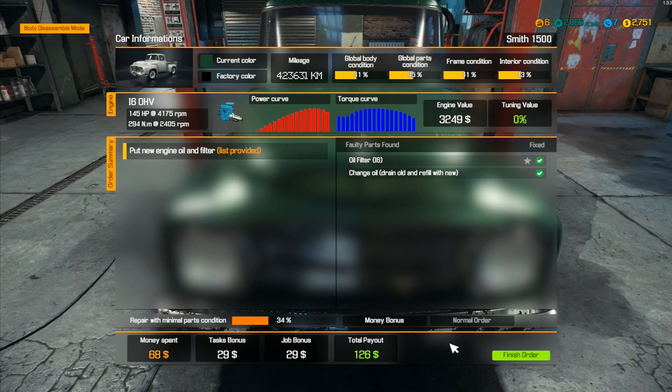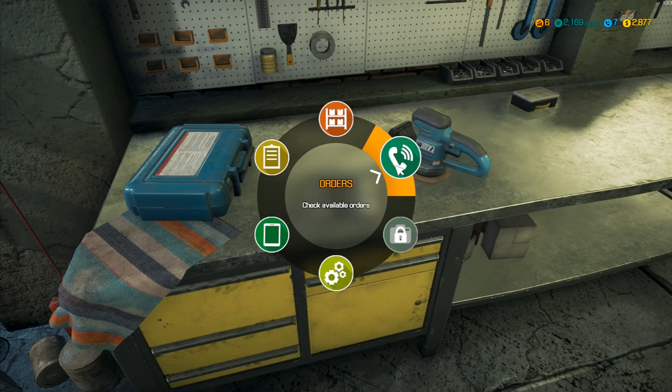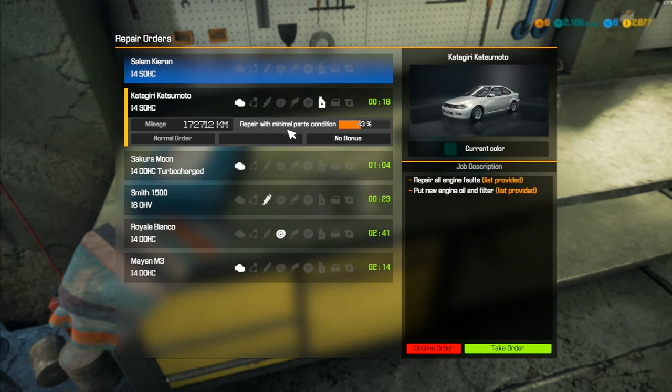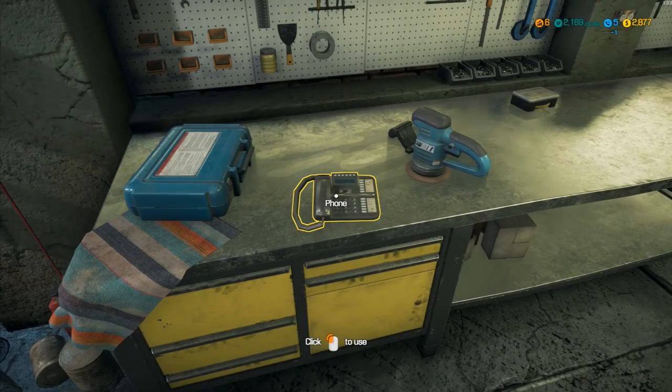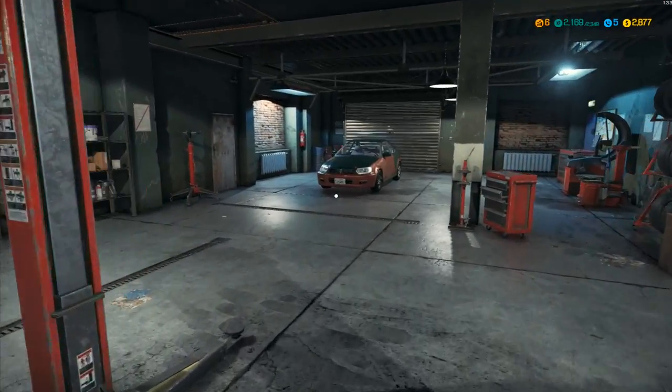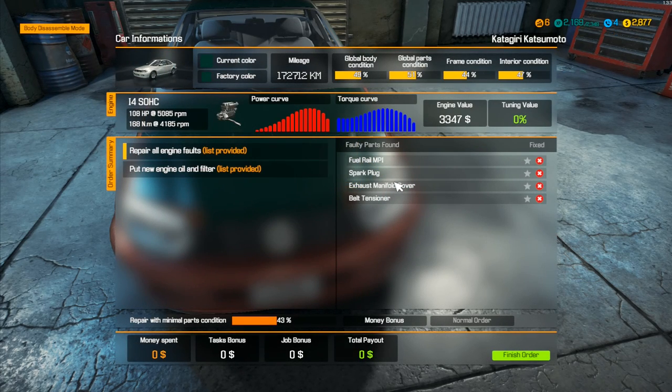That was really quick - we got a task bonus and a job bonus, making about sixty dollars on that order. Maybe we want jobs to take a little longer. This next one has engine faults to repair plus new engine oil and filter. It's just engine faults with a list: fuel rail, MPI spark plug, exhaust manifold cover, and belt tensioner. Those don't seem too bad. We buy the replacement parts and get it over to the lifter.